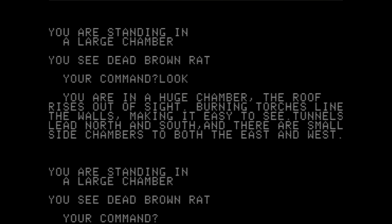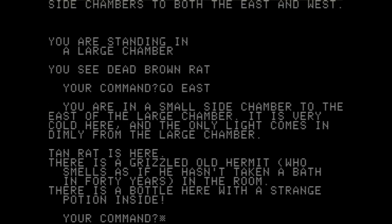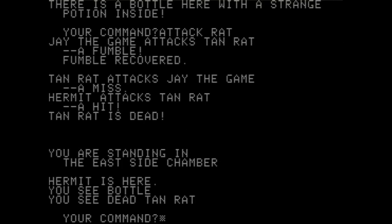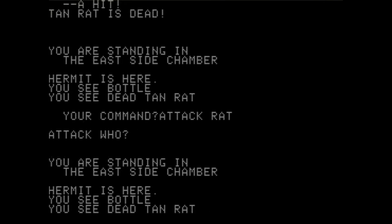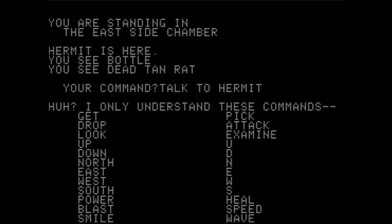We went west, now it's time to go east. "You're in a small side chamber to the east of the large chamber. It is very cold here. There's a rat. There's a grizzled hermit who smells as if he hasn't taken a bath in 40 years. A bottle with a strange potion inside." We want to kill that rat, possibly kill the hermit, and definitely take that potion. Let's kill the rat. I fumbled. The rat is dead.